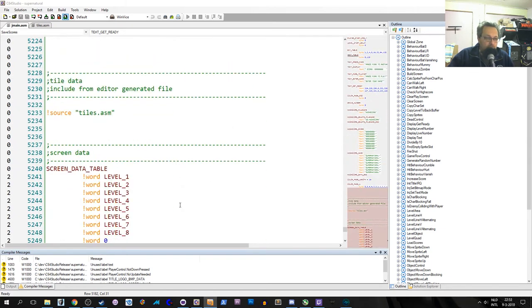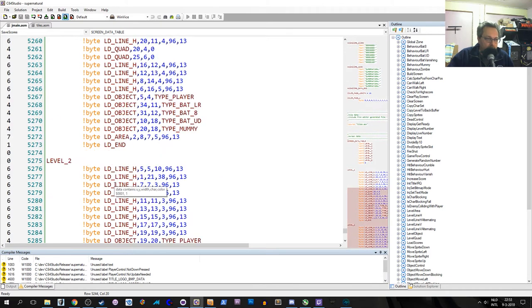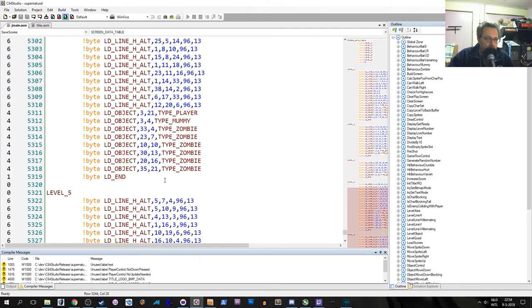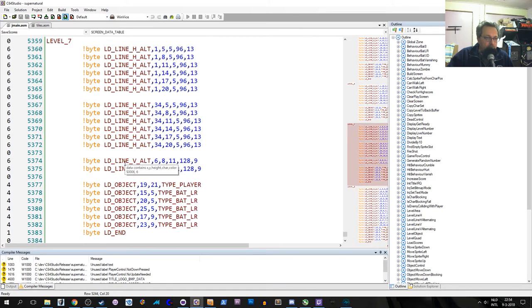You can also see that adding levels is as easy as just adding a couple of variables here. These are labels pointing to where the levels actually are — level one through level eight. This is a table indexed from zero to seven, and these are just level definitions, just the way we know them. The player is placed in all these positions, along with bats, enemies, and other stuff. That's basically the levels.